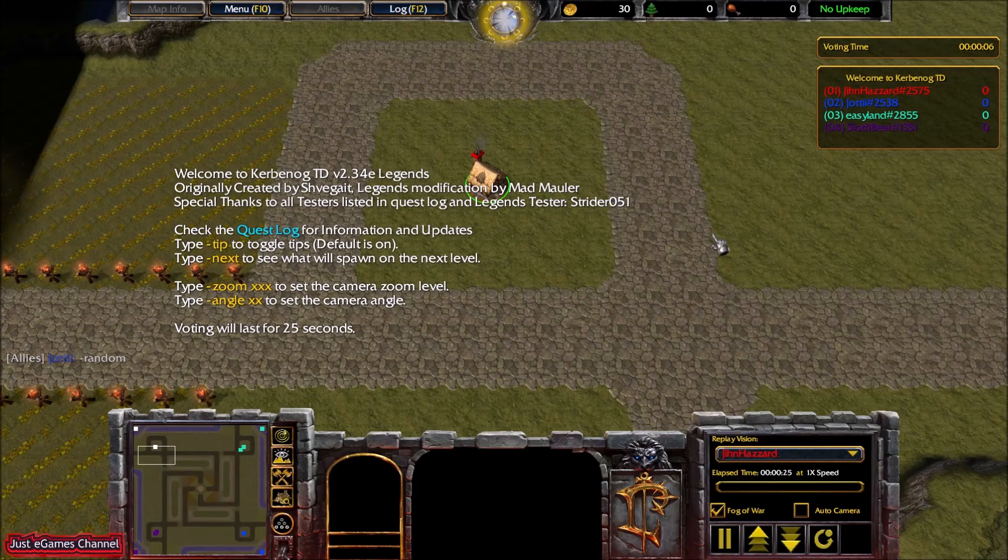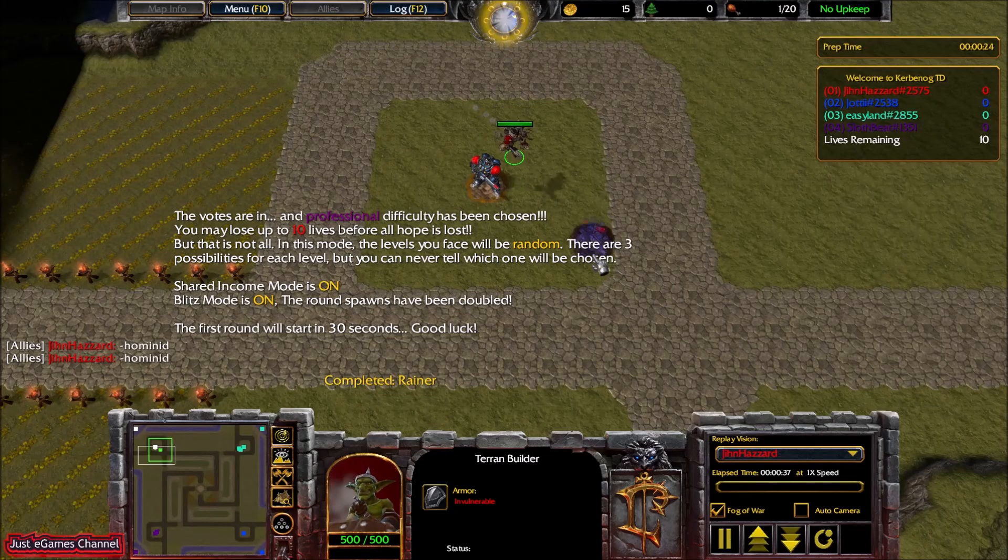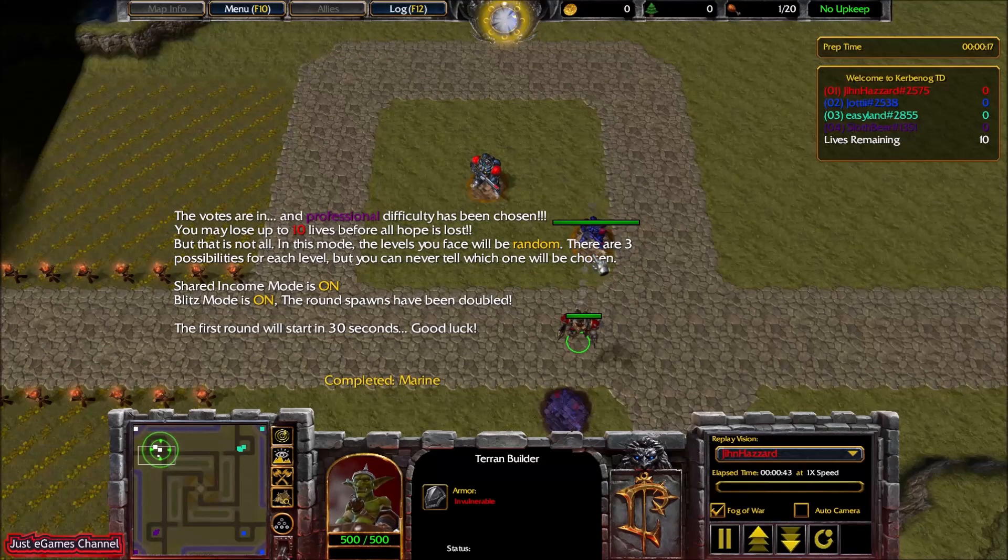In order for you to pick the Terrain Builder, you need to type 'Hominite' — enter minus Hominite as you can see here. This Terrain Builder is a really efficient builder in the beginning, but later on it doesn't have that many good towers. With a decent strategy, as I will show you in this video, you can beat this map really easily.